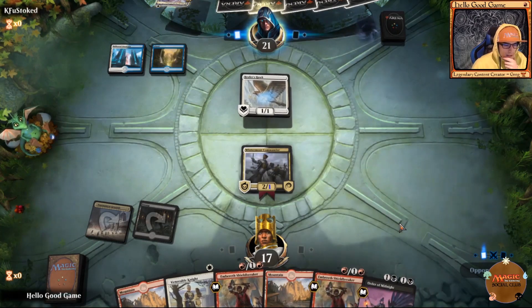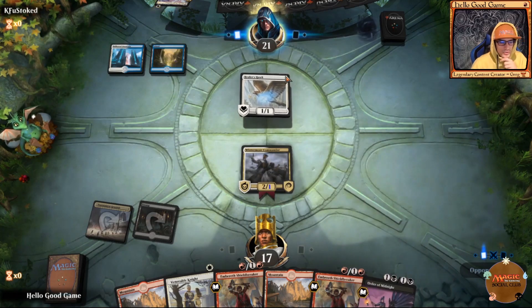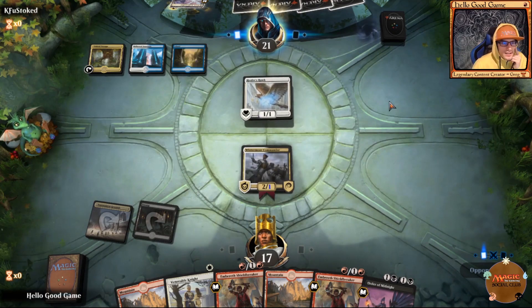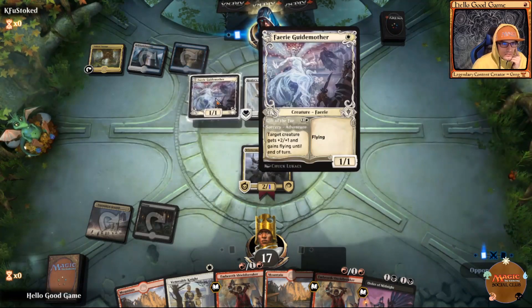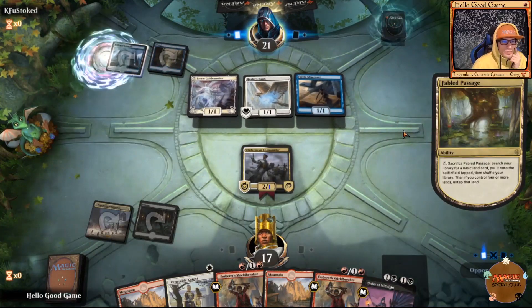Order of Midnight is normally a later game drop — it could come out but it can't even block his flyers, so it might make his flyers stay back to block, but that's about it. Very Miscreant — that's fine. Very Guidemother — that's fine. We need to avoid Empyrean Eagle in a really big way.